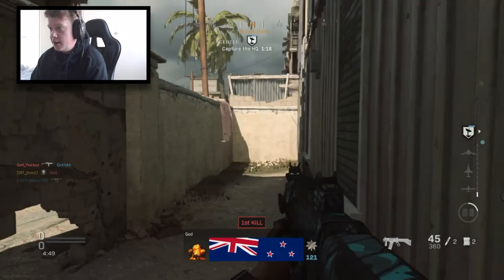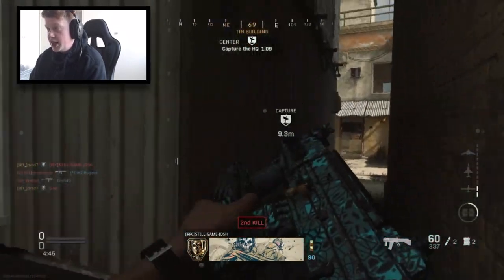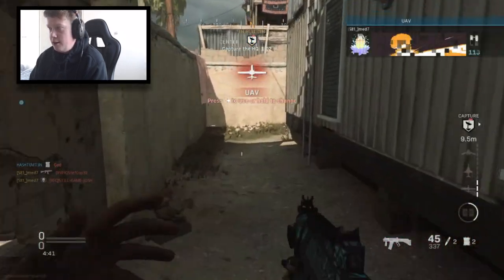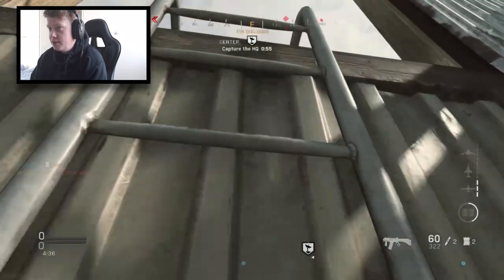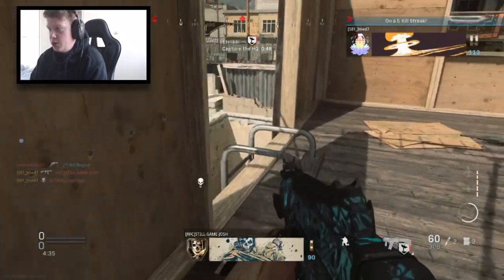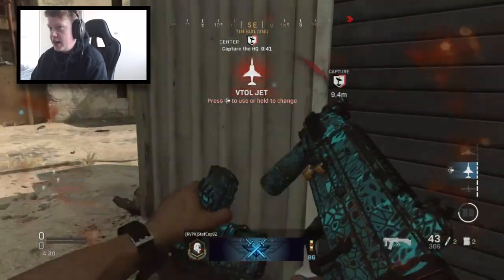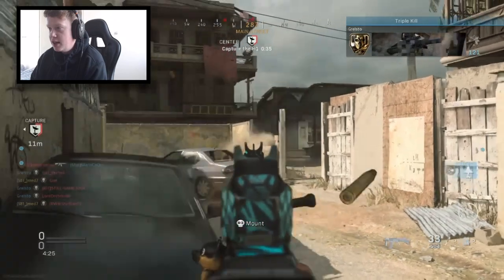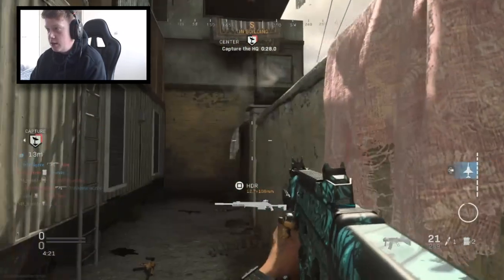I killed that kid trying to get on a little head glitch. I'm hoping they'll run through this hole or over the top towards the HQ — there we go. We are contested right now. He's laying down there. Got a UAV — it would be nice to secure some streaks. There's a guy round to my left behind the wall. Kill that kid! I think we're two kills away from the VTOL right now. Drop down on that guy — this gun kills so quick!